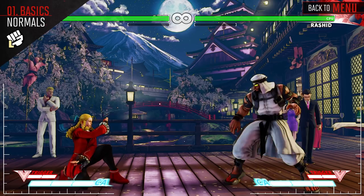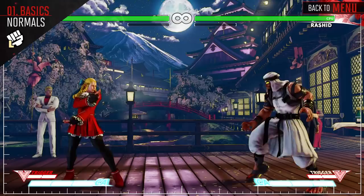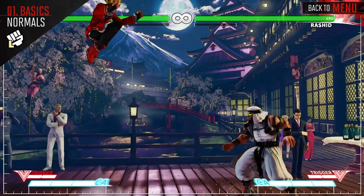Karin's Crouching Light Punch and Standing Light Punch are both very quick attacks. They can link into our other light attacks for a small amount of damage. Use these to help maintain pressure up close.